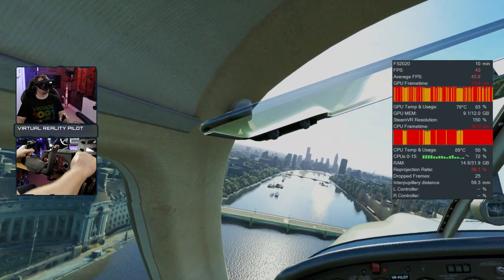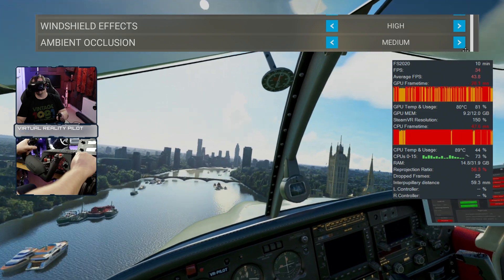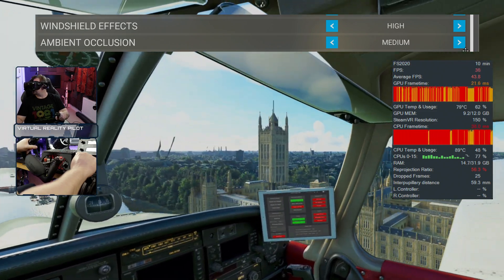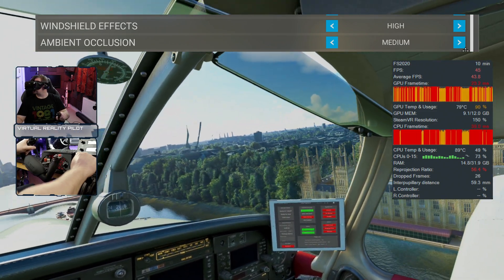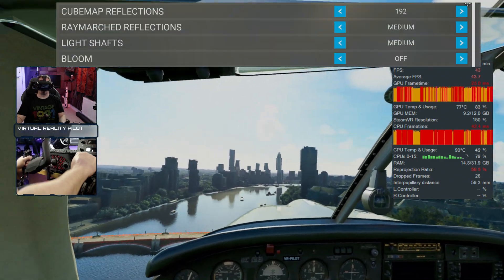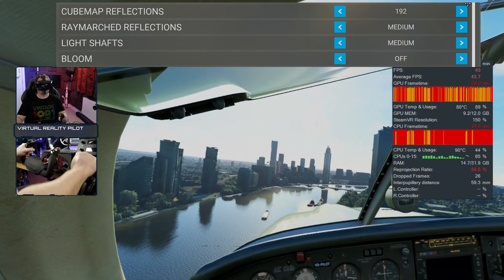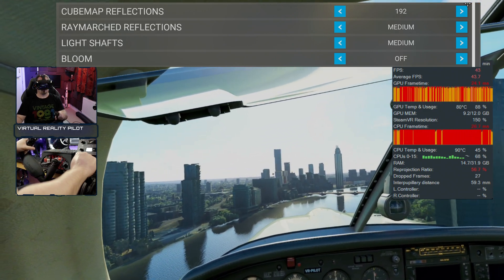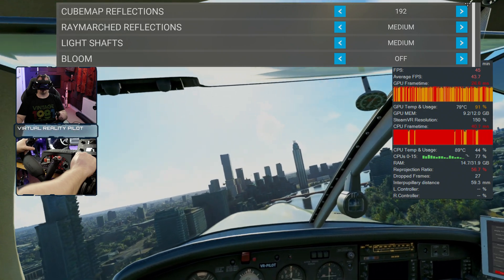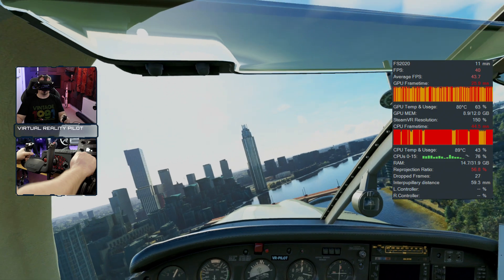Windshield effects at high. Ambient occlusion — I surprisingly found very little impact from that. If you're on a slightly lower-end system, you might want to switch it to low or off. Cube map reflections at 192. Raymarsh reflections: medium. Light shafts: medium. Bloom: off, largely because I don't like it. Glass cockpit refresh rate at high — otherwise the plane becomes unflyable.